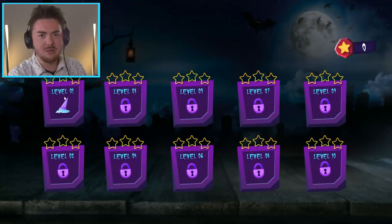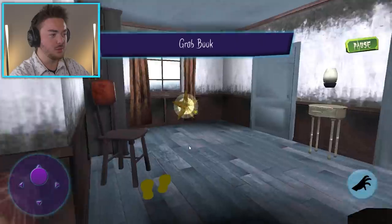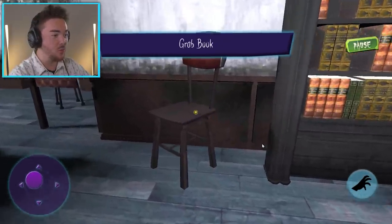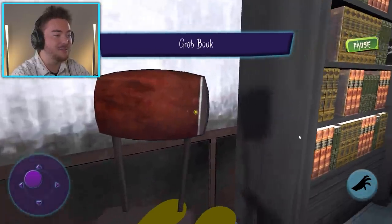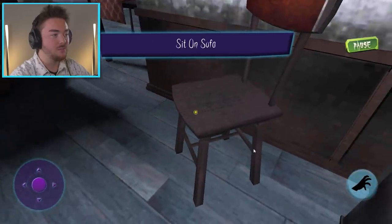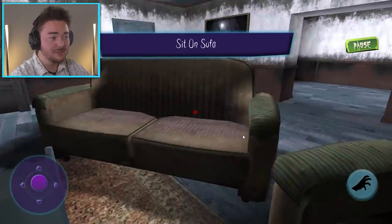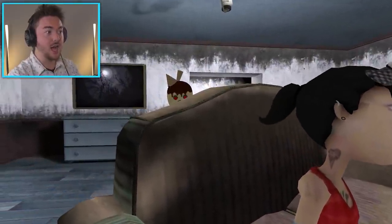Let's see what's going on. We're supposed to grab a book and this looks like a star. We're just following the stars. Why are there random floating stars in this house? Am I going crazy? How do I get on — the footprints are on the chair. Do I just grab this? Why did the footprints go on the chair? I'm going to be sitting on the sofa now. And I guess there's a cut scene.